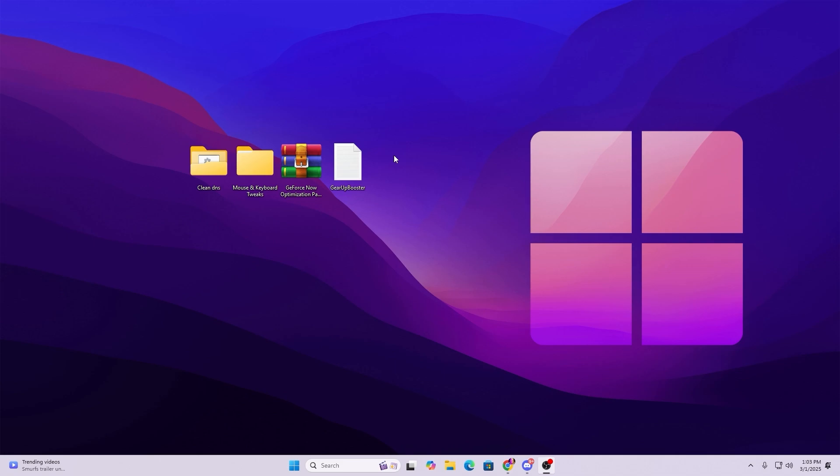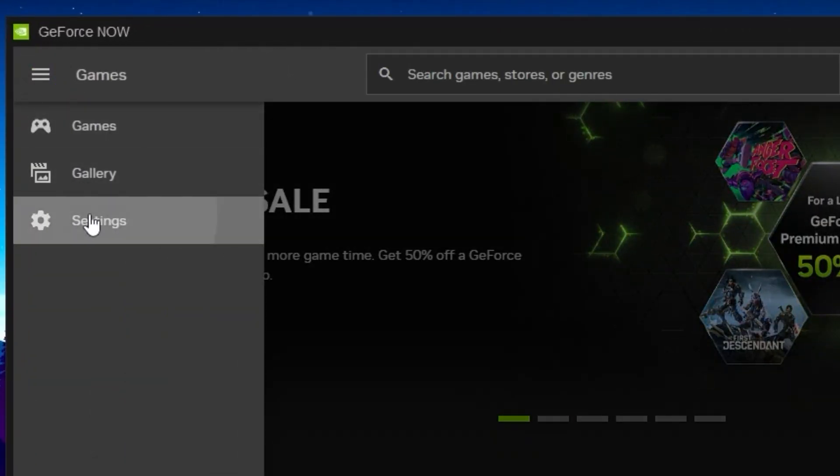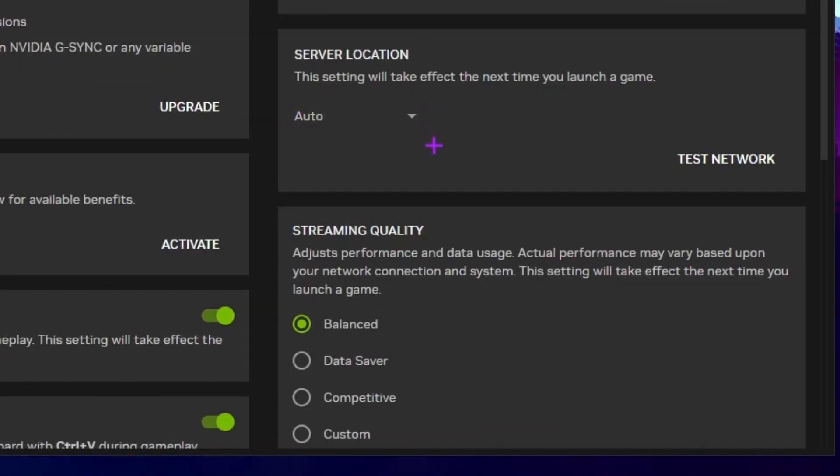Now in the next step we are going to optimize our GeForce Now settings. Go to the menu option and open up the settings of GeForce Now. Here you will find all the connection settings, your current membership, and everything. Scroll down and find the server location settings — this is the only setting responsible for the smoothness and quality of your gaming on GeForce Now. Set it to Auto, which will automatically select the best server according to your location. This setting takes effect the next time you launch a game.